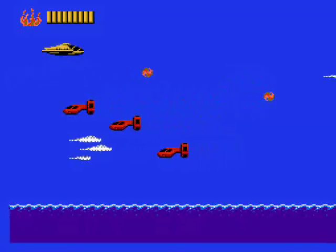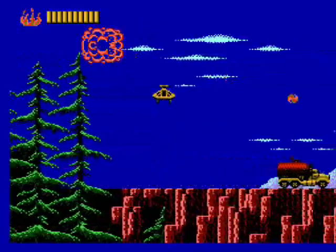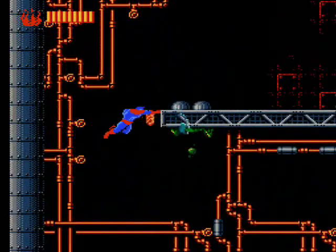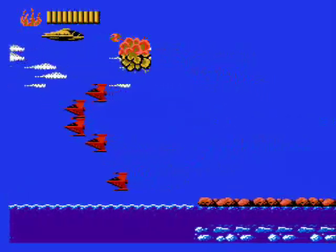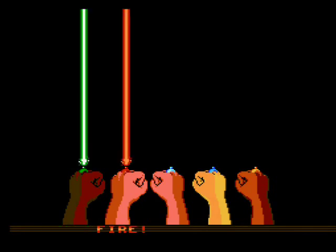Each level is split up into two halves. The first half you'll control the Planeteers in either an airplane, a helicopter, or in one level a submarine, and the other half you'll control Captain Planet himself. The Planeteer levels are basically a side-scrolling shooter. You'll have to blast your way through enemies using one of the five elements each of the Planeteers represents with their rings.